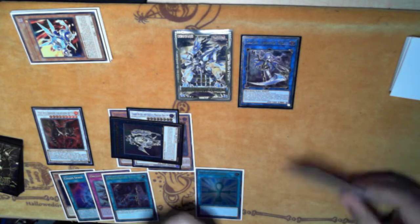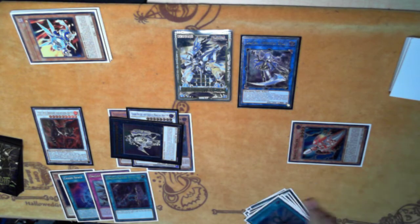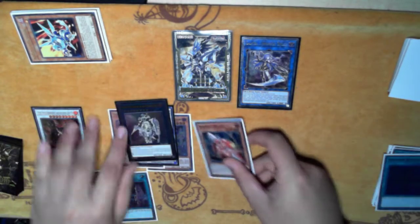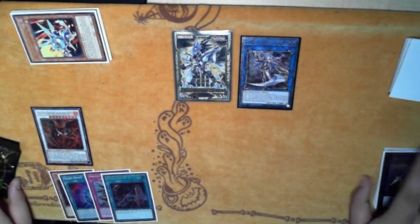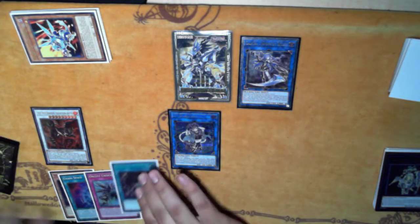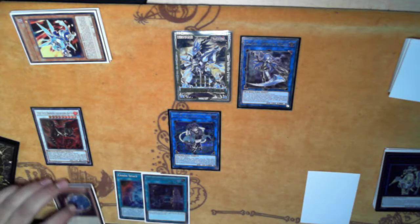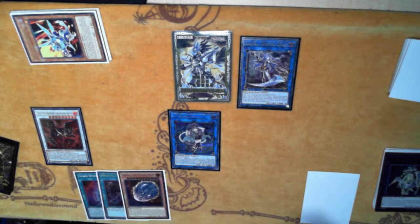Target Tracer just in case they have D.D. Crow — you don't want to lose Nightmare. Then these two go into I:P Masquerena, set Crescendo and pass. Sadly because we don't have Babble, Nibiru will be less impactful — but it's still very good overall.